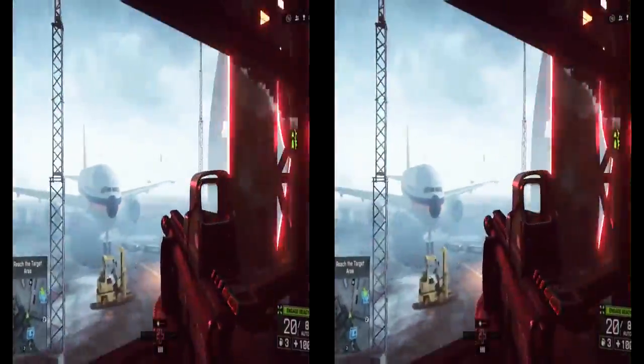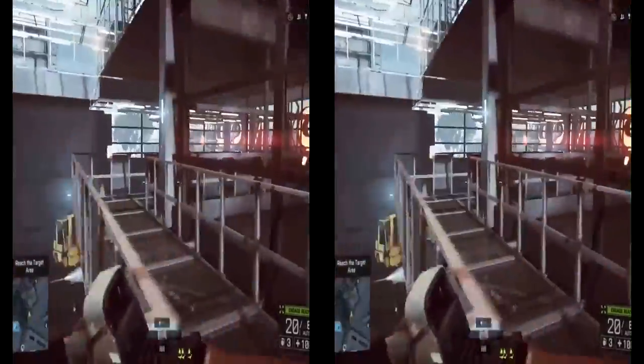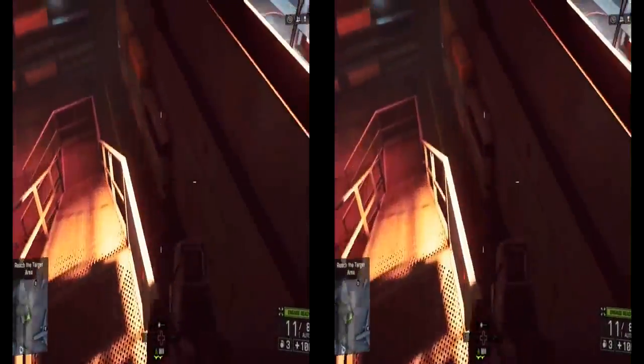What's going on guys, hating on video games TV here, just bringing y'all some more Battlefield 4 glitches. Today what we're gonna be doing is getting outside the map on the map called Singapore. Towards the end of the mission, before you go into the hangar, simply turn back and come to this area here.